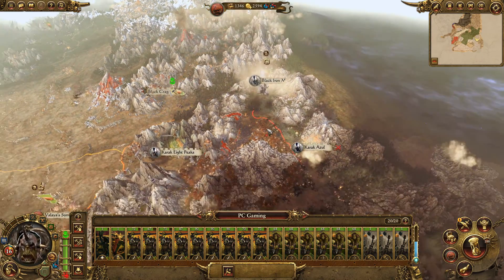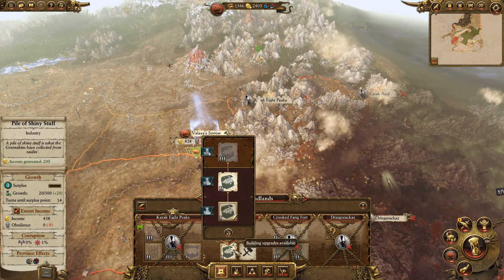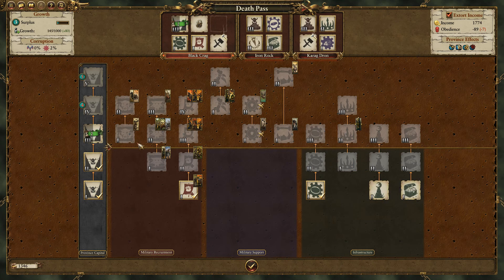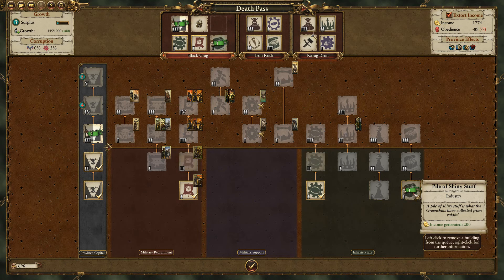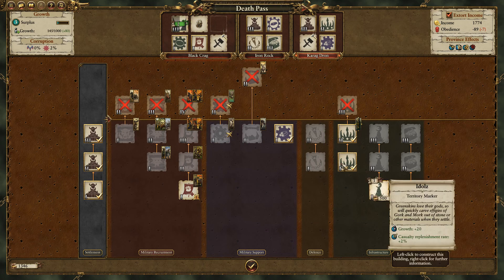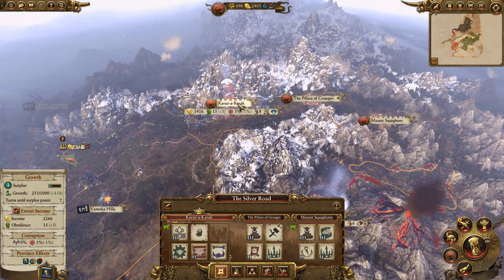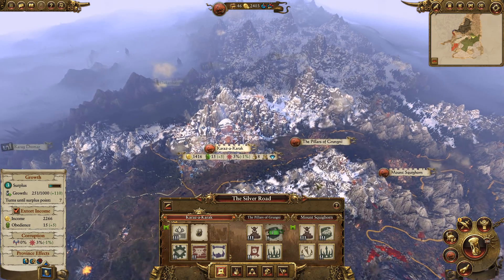He's going to jump across and take this, which allows us to push south. We can build here too — let's get an upgrade to get some more income. Black Crag first though. We want to get stuff above level three, and we can put in character-related buildings. Public order — the instability is killing us. Let's just go with income. The Pillars of Grungni region has fine public order, so we can go income there too.